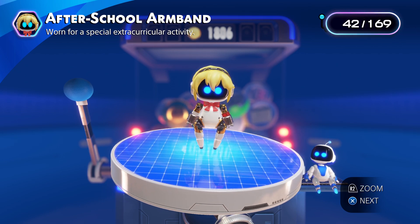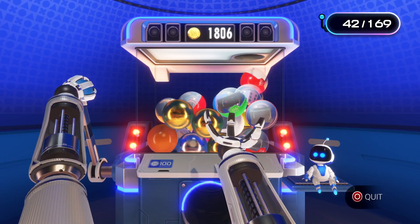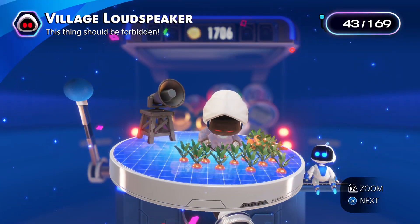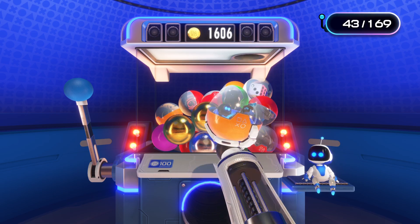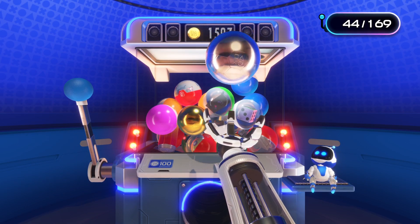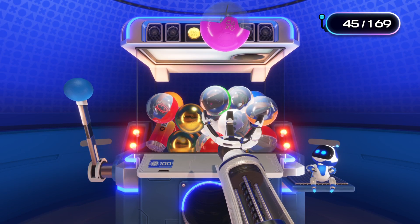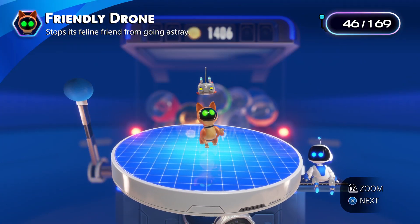After school armband — born for a special extracurricular activity. Village loudspeaker — this thing should be forbidden. Shape-shifting staff for shepherds of restless spirits. Electric Orchid Dual Speeder. Purple Dual Speeder calling. Friendly drone — stop the feline friend from going astray.